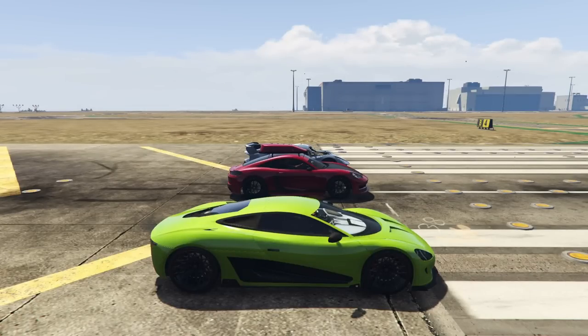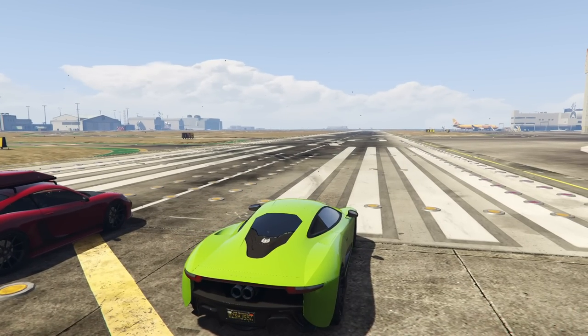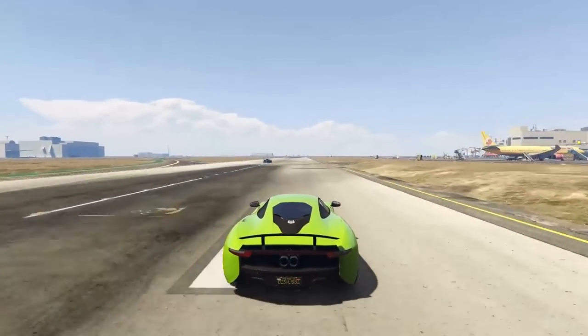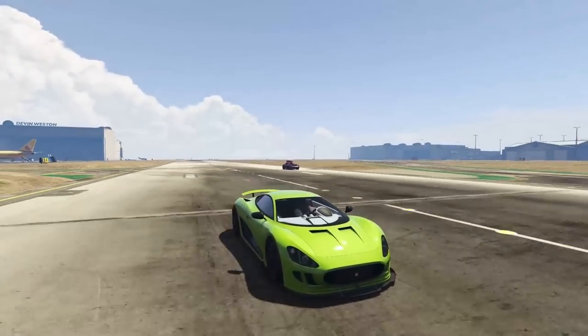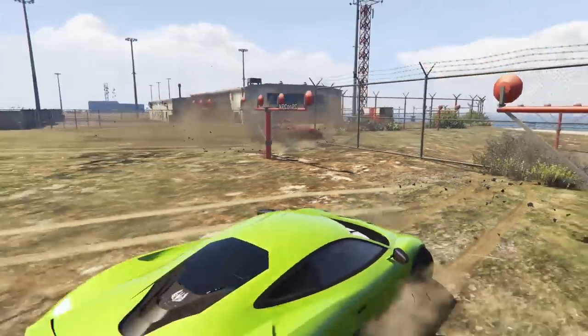Now all of the cars are fully upgraded with a turbo, full transmission, and a full engine upgrade, including the Ocelot Virtue — it does have an engine upgrade, so it is now maxed out power-wise, and so are the Growler and the XA21. Let's go ahead and see if this is going to make any sort of difference. Grenade has been thrown. Flying off the line, and the Ocelot Virtue is still way ahead of the pack. Man, I can't believe how fast that car is. The Growler's still lagging behind a little bit, but not too far off. The Growler's definitely going to be a threat once it's stanced.